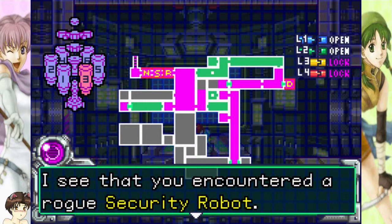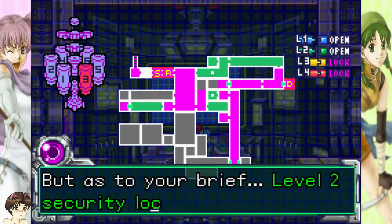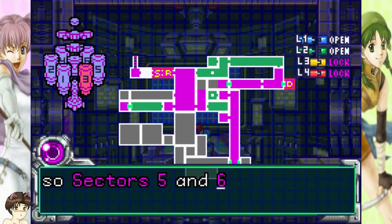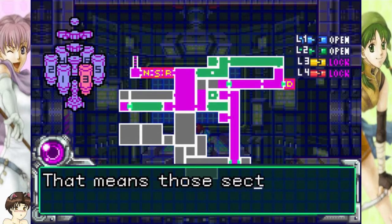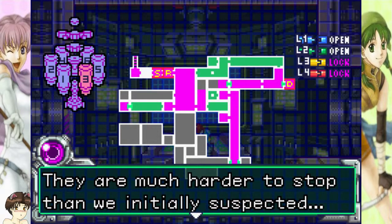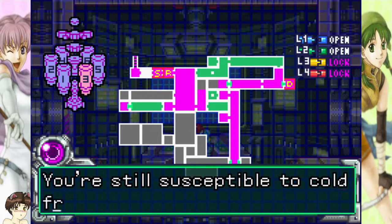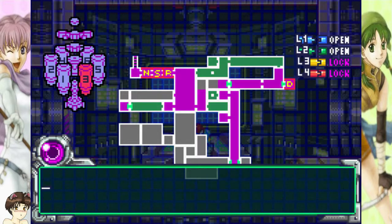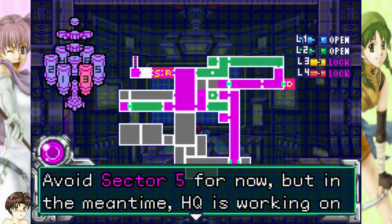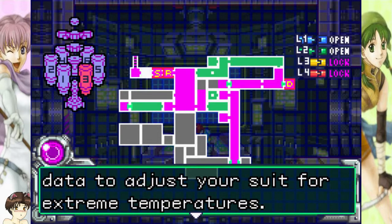I see that you encountered a rogue security robot — you may destroy it if you meet it again. Your safety is vital. But as to your brief, level 2 security locks are released, so sectors 5 and 6 are open. That means those sectors have likely been infiltrated by the X — they are much harder to stop than we initially suspected. Sector 5 ARC is sub-zero. You're still susceptible to cold from the vaccine side effects, so you'll take damage if you even set foot inside there. Avoid sector 5 for now, but in the meantime, HQ is working on data to adjust your suit for extreme temperatures.